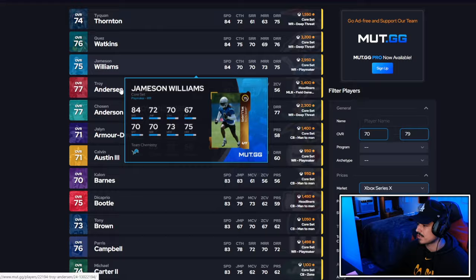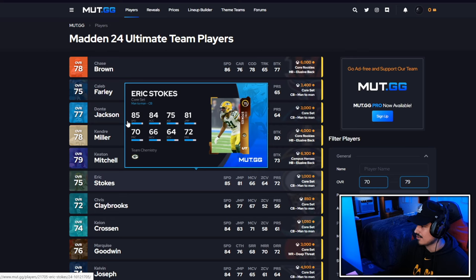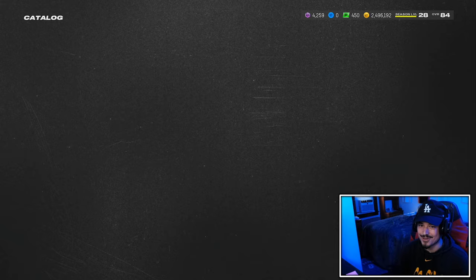I like Jameson Williams a lot. There are more guys up here. AT Perry is kind of a slept-on card - 79 overall but the man is 6'5 with 84 speed, which is very nice. There are some options. I also want to look through if there are any good UK gold cards. Looking at these UK cards, there really isn't anyone worth using down here. Even in the 76 range, we got 79 speed there, which is absolutely egregious.